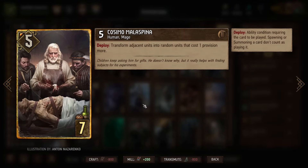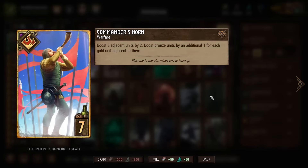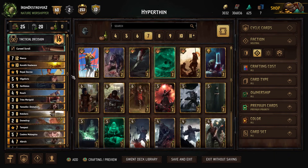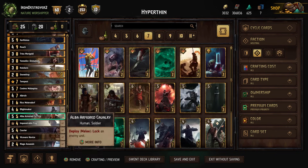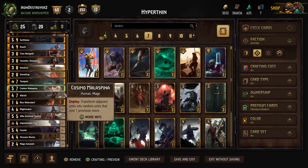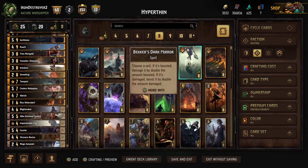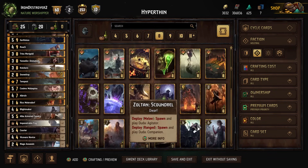Then we have Cosimo Malaspina. This is just kind of for fun, to be honest. In this slot you can play whatever you want. The Commander's Horn is a pretty reasonable option if you need round one tempo, because you put out a lot of units round one and Horn can buff everything up. You could also do like a Sweers, but there's not too much damage to combo with it. So you play a seven or an eight here — it's up to you.